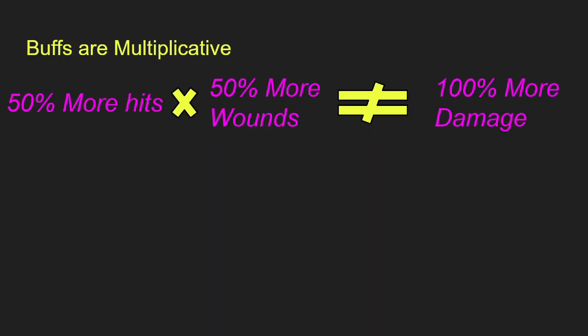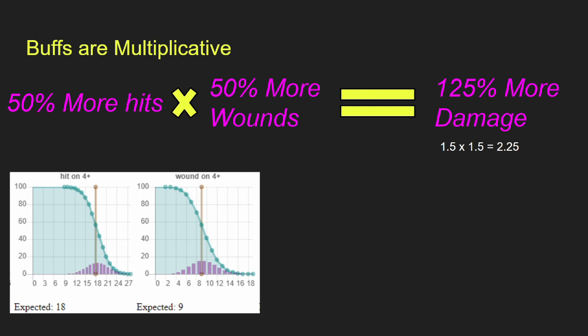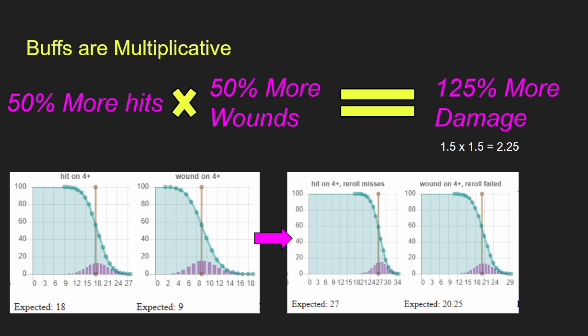Buffs are multiplicative. You might think that 50% more hits and 50% more wounds equals 100% more damage — but it's actually 125% more damage, because you multiply them: 1.5 times 1.5 equals 2.25, not 2. Looking at the math with hitting on 4s and wounding on 4s across 36 dice, the expected result is 9 wounds. But if we add reroll misses and reroll all failed wounds, those same 36 attacks produce 20.25 wounds — 20.25 divided by 9 equals 2.25. Buffs are multiplicative, so it's more important to stack them together.